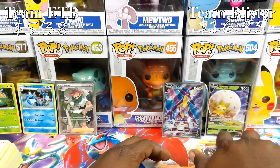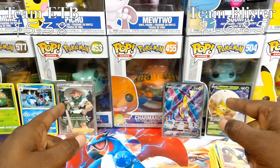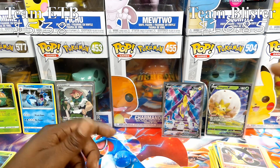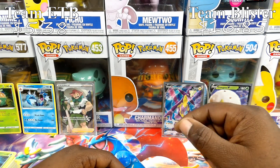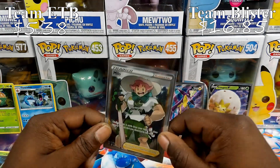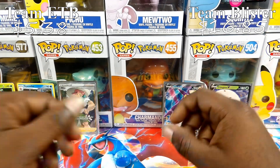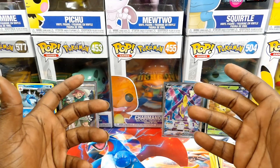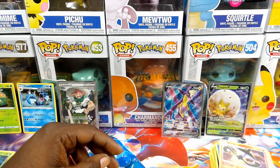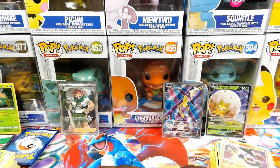Alright, nothing too serious on that last one. I'll have these prices down low in the description. I'm rolling with the Full Art Toxtricity V and Eldegoss V — beautiful cards. And you cannot forget about this amazing looking Full Art Milo. Love the cards from this set; Pokemon is always doing it big, making the cards better and better. Alright everybody, you already know the deal — it's your boy Dank Valor and I am outta here. Take one more Hidden Fates code card — peace!